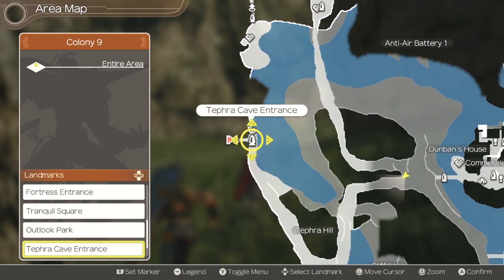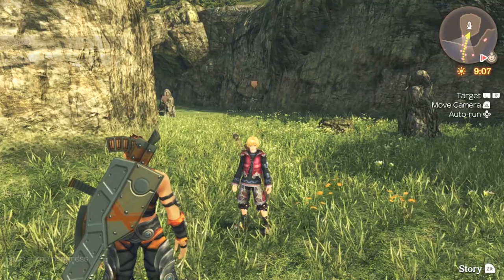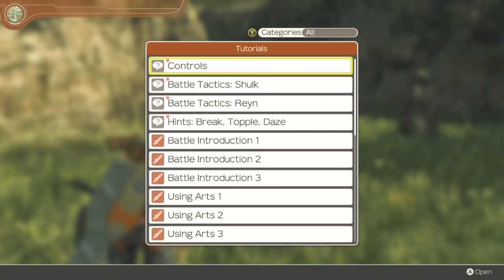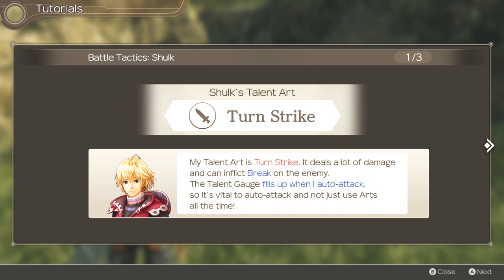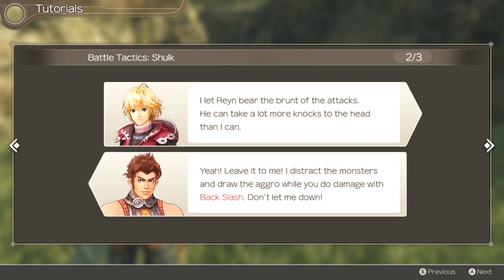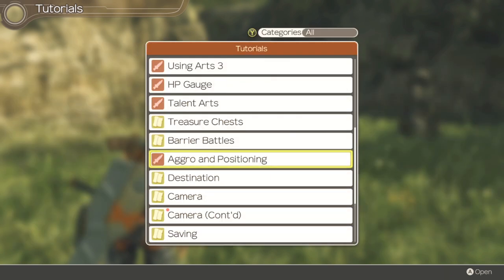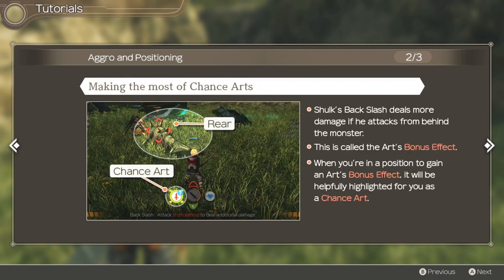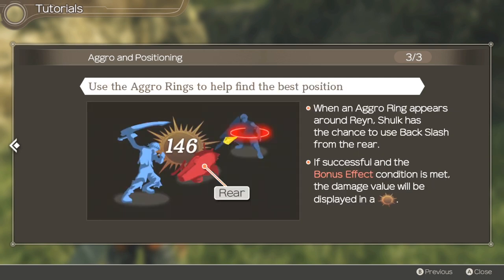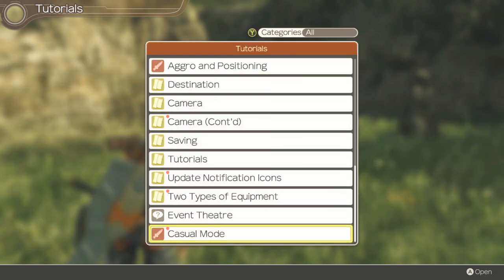Starting off with some of the basics, one thing I want to emphasize is the tutorial section in Xenoblade Chronicles. The tutorials here are actually pretty good, in case you want to figure out how specific characters should be used in battle, or you just want to review something you may have questions about — such as the skills, for instance. So as a first note, be sure to check out those tutorials, because they're pretty well done in Xenoblade Chronicles.